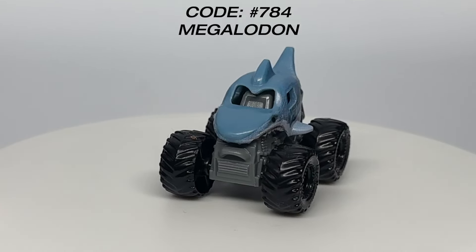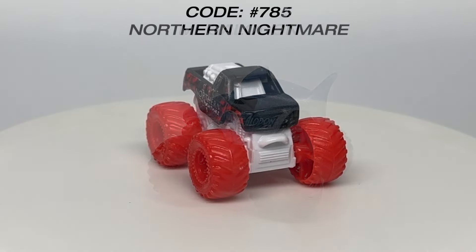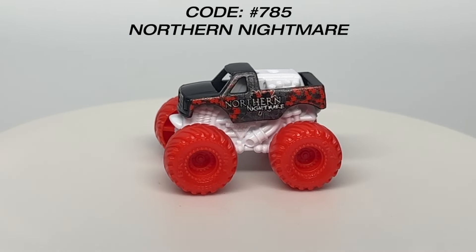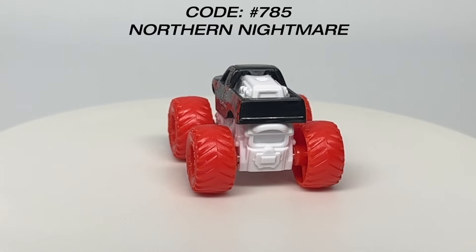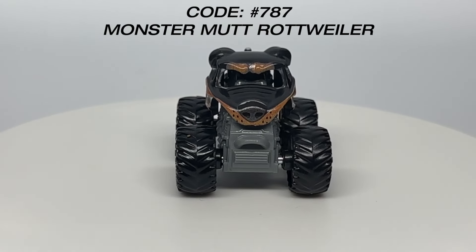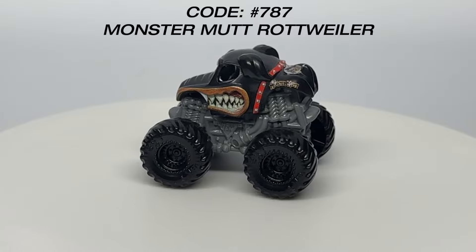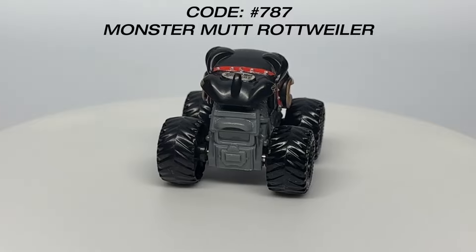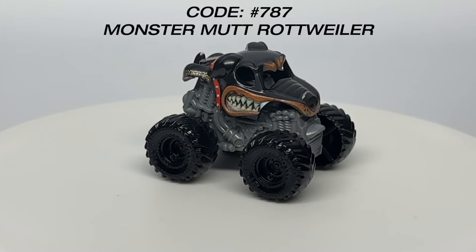Number 784 is Megalodon with a grey chassis and black tires. Northern Nightmare returns to the mini scale scene as number 785, this time with the Canadian flag colors — a white chassis and red tire setup. Number 787 is a common truck but a first-time debuting casting in mini scale: Monster Mutt Rottweiler. This completes the trifecta of real-life running Monster Mutts as the third Monster Mutt released in mini scale. Hopefully this means in the future we will see Poodle and Husky.